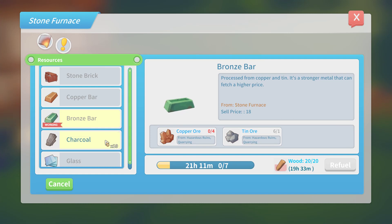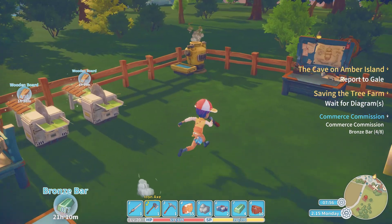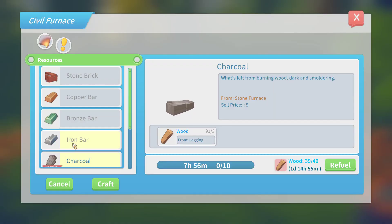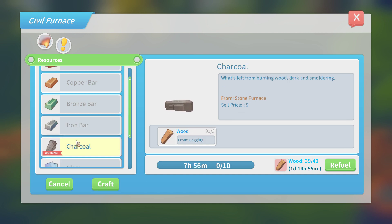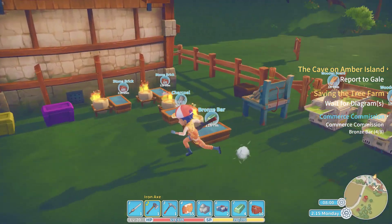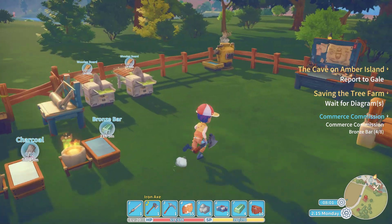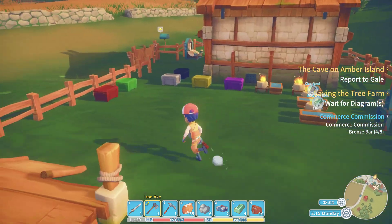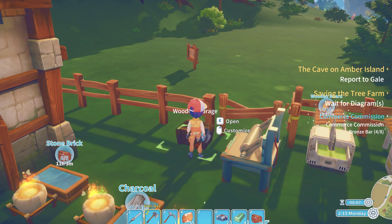I was hoping it would be faster, like twice as fast or whatever. Oh it is — it's twenty-five percent faster. So it said forty-five seconds for that. Oh, there was charcoal in there though. Yeah, I think it's twenty-five percent faster then. So it is a bit faster. I didn't think it was but I think it is. Awesome.